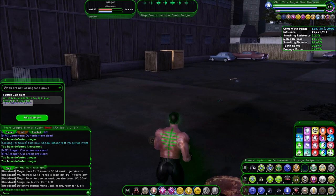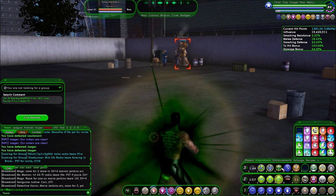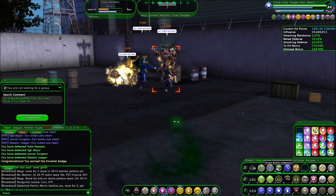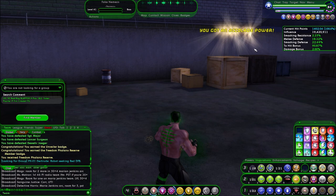Oh — is that our last guy? Yes it is. Let's go out in a blaze of glory. Aim. Build up. Sniper attack — and the skadoosh. Badge earned. Another badge earned — and that's the Freedom Phalanx Reserve Member Badge. You receive Freedom Phalanx Reserve, you got an accolade power, and a permanent buff to hit points. Now at 120.47 — I'll take that. So that's putting me at 1,402. Very nice.